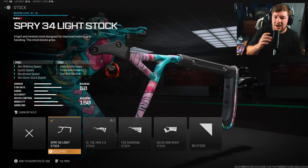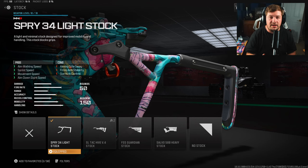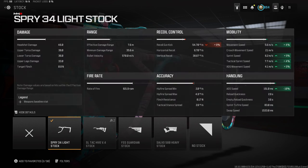The first attachment you need is the Spry 34 Lightstock — that's for the movement gain with this weapon. We are going to sacrifice some fire aiming stability along with gun kick control, but it is the type of attachment you need to make this thing extremely viable and better than most weapons at close range. You can see everything being gained in the movement category, and a big one is the 10% to ADS — giving us one of the fastest aim down sight speeds in the entire game.